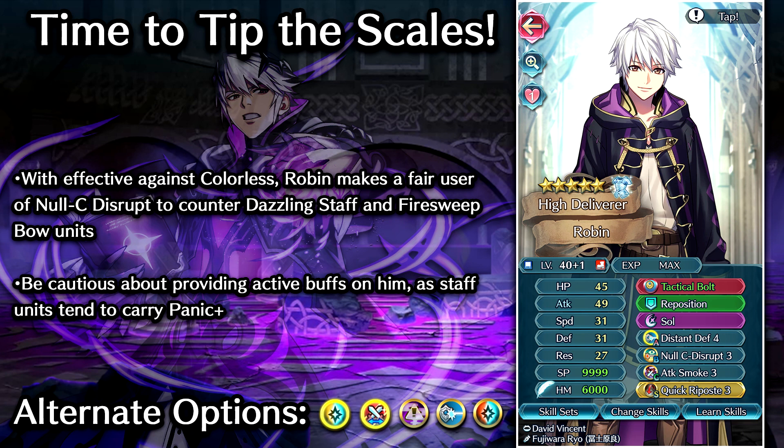Once again we have Reposition on this build. Sol as the Special, just so he can get some quick healing when he needs it. We're going Distant Defense 4 as the A slot passive — pretty solid skill, comes with a combined Dull Ranged and plus 8 to Defense and Res, going to be really nice for shutting down range type opponents and pretty solid against any Cav Lines you may see in Aether Raids. You could also go Bracing Stance 3 to get plus 6 to Defense and Res and also inflict Guard on opponents. We want Null C Disrupt on this build so he can counterattack foes that would normally stop him. Attack Smoke as the C slot — you could go Panic Smoke as well, but Attack Smoke is probably his best bet overall strictly for Cav Lines, while Panic Smoke could really shut down foes who are relying on hard buffs.